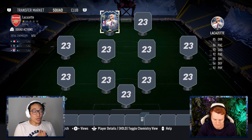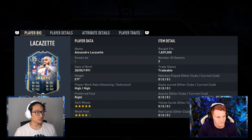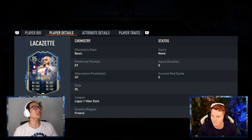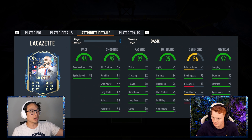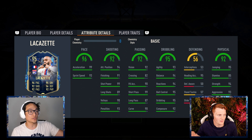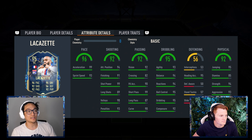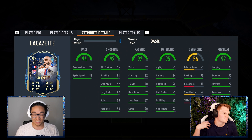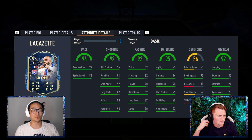We're back with another huge jump up to a 2 million coin Lacazette. This guy's been upgraded — he's now 5-star skills, 4-star weak foot. His stats are outrageous. Everything important, basically not defending, is 90+. Out of all his stats, he's only got crossing, long shots, and stamina which are sub 90. It looks absolutely ridiculous, and it's crazy to think this isn't even the best card of this promo. We're going to be getting into three games of tic-tac-toe to build teams around this Lacazette. Let's get into it.